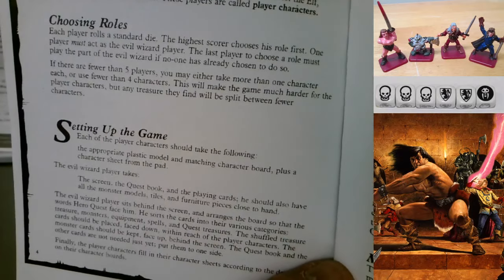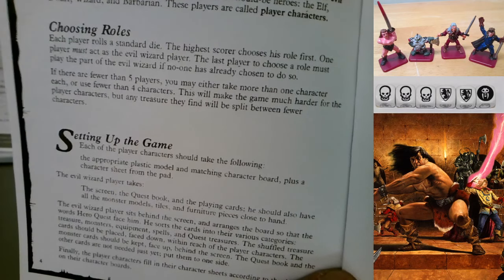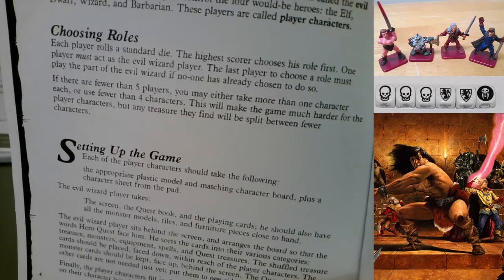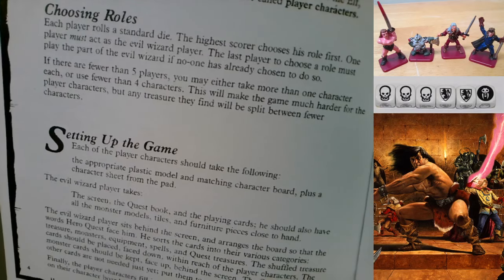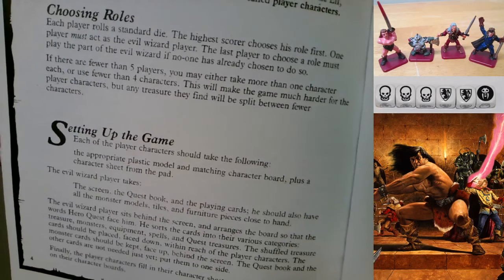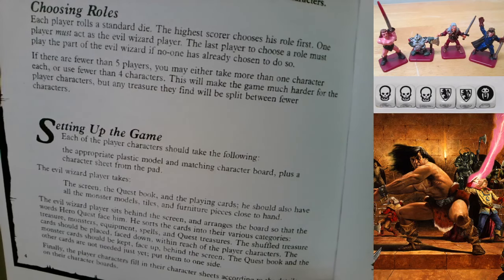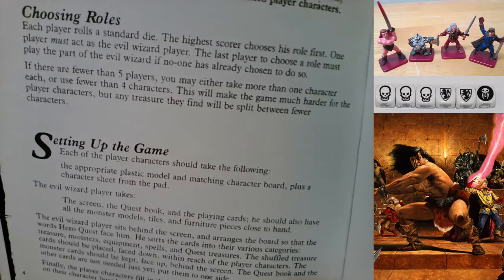Setting up: each player character takes the appropriate plastic model, matching character board, and a character sheet. The evil wizard player takes the screen, quest book, and playing cards, plus all monster models, tiles, and furniture pieces close to hand. He sits behind the screen with the words 'HeroQuest' facing him. In the remake they put 'HeroQuest' on the side of the board instead of the bottom so they could make the squares larger - that's different.